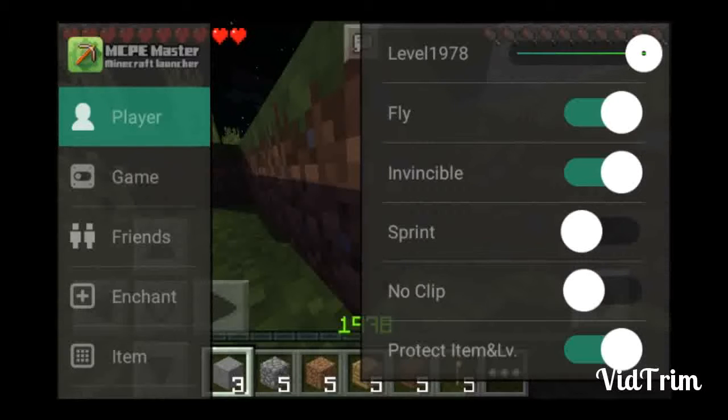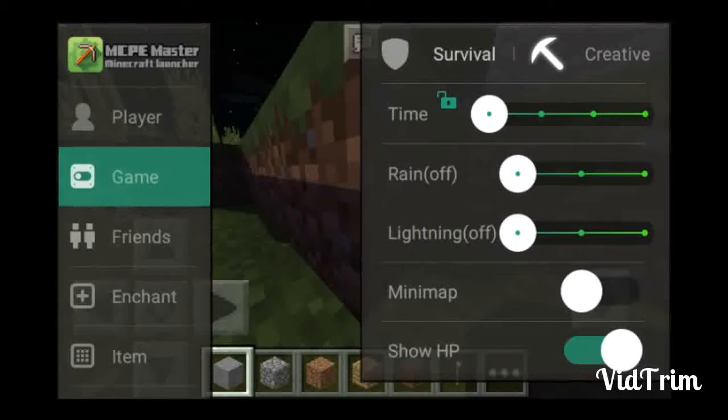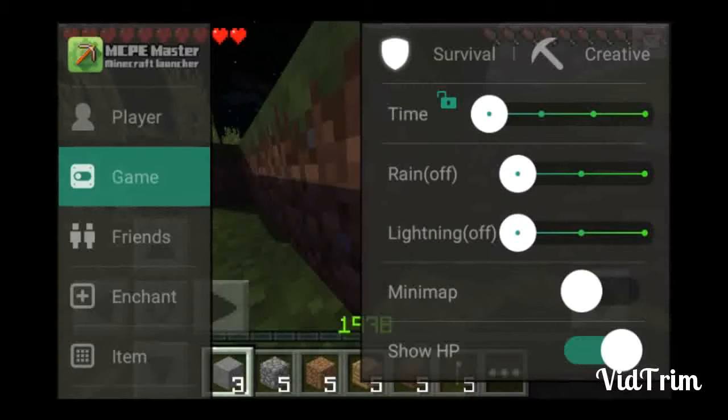Protect Item and Level basically means if you die it gives you back your items and your level, or maybe it means nobody else can pick them up — I'm not entirely sure. And there's the game mode — you can change it from survival to creative.